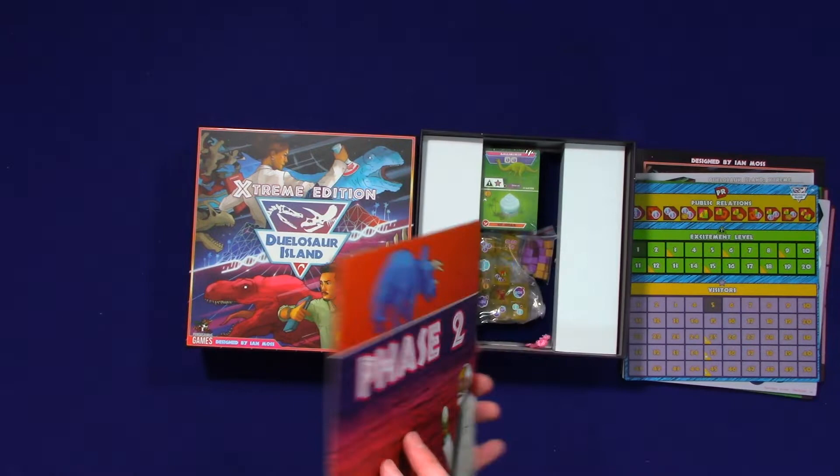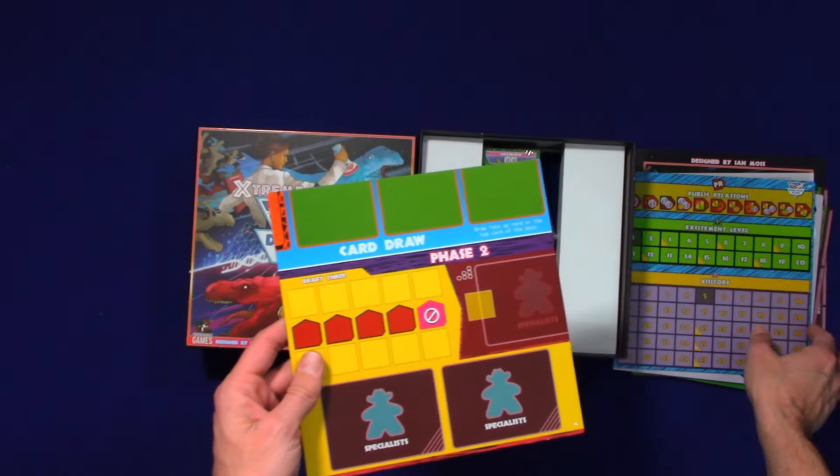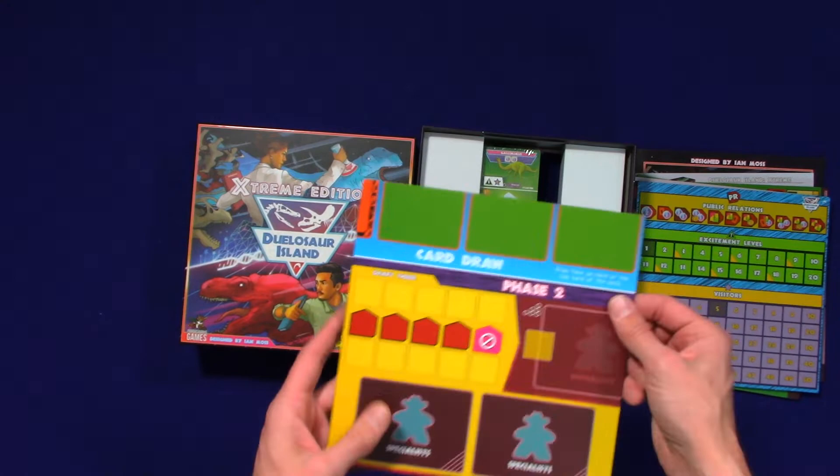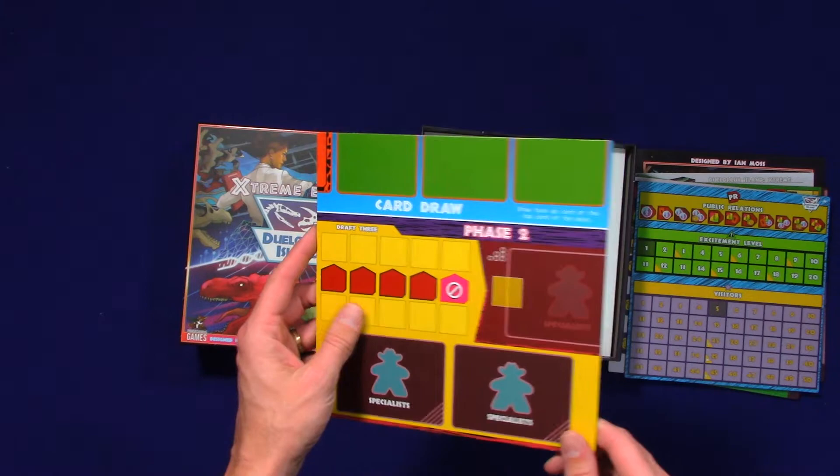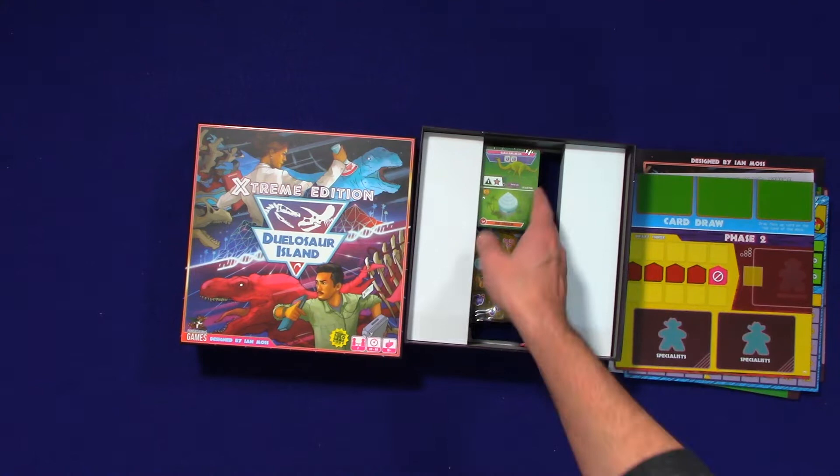I do buy games based on looks a lot of the time, and this was a no-brainer for me. I feel like they cut off half the Dinosaur Island board — that's cool. It's a nice touch to add art to the back. Old school specialist here — I think it's a nice touch when there's art on the side of a board that you don't need. Unnecessary expense, but whatever.